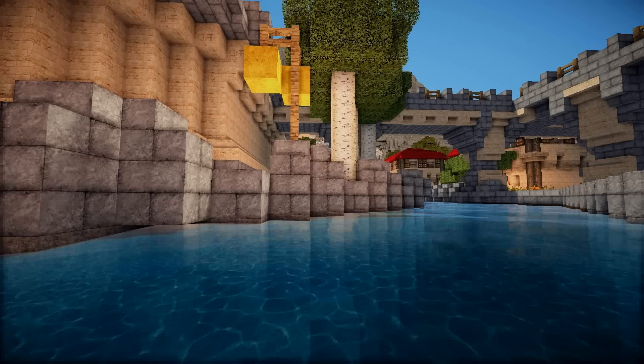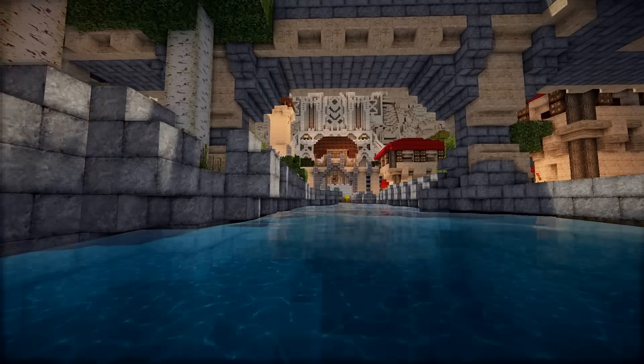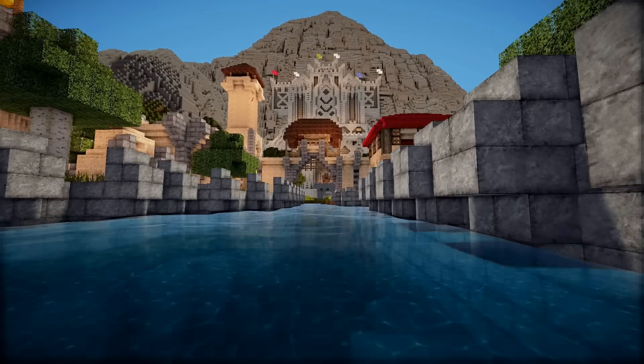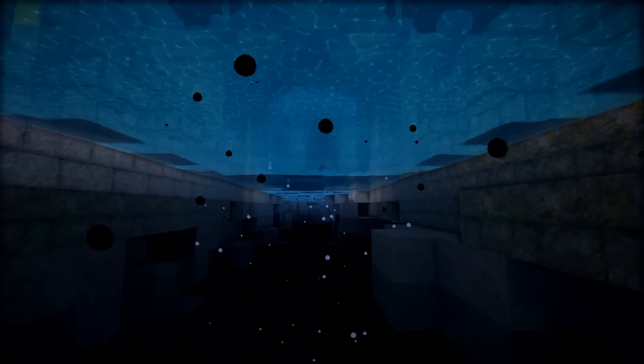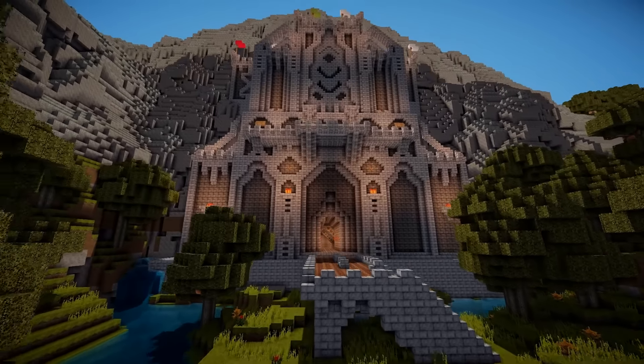You've seen me already clear out a room inside and construct the doorway. But right now, we're going to follow the river all the way to the front door of this mountain fortress, dive inside and get finishing the first room of Erebor.